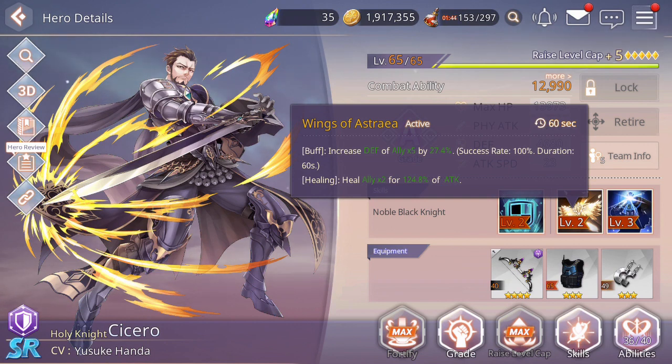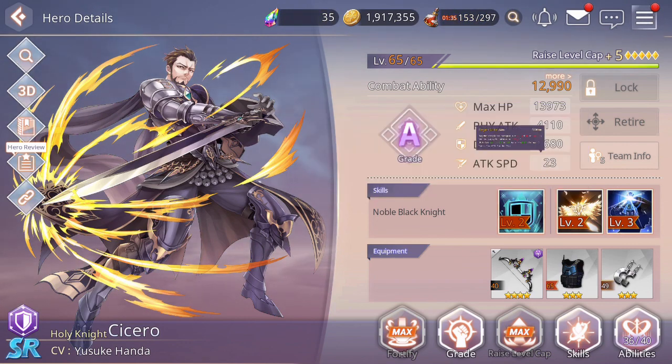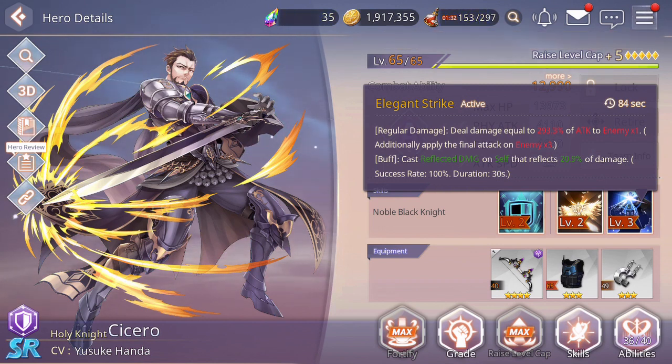By applying some skill cooldown reduction you get a lot of benefit there to bring that down further. His S2 actually isn't too bad either — it's a really great single enemy attack. The final attack in the chain deals damage across three targets, which is useful. He also casts reflect damage, which is really great for raid bosses in particular, where you want to maximize how much damage you're hitting on the boss as frequently as possible. So he's really great.